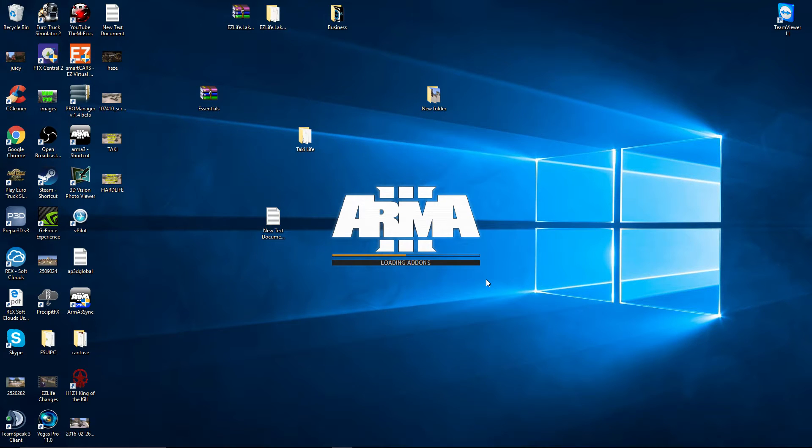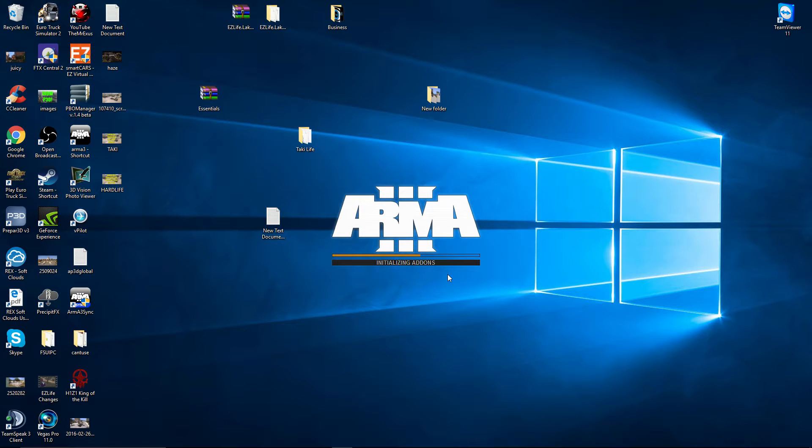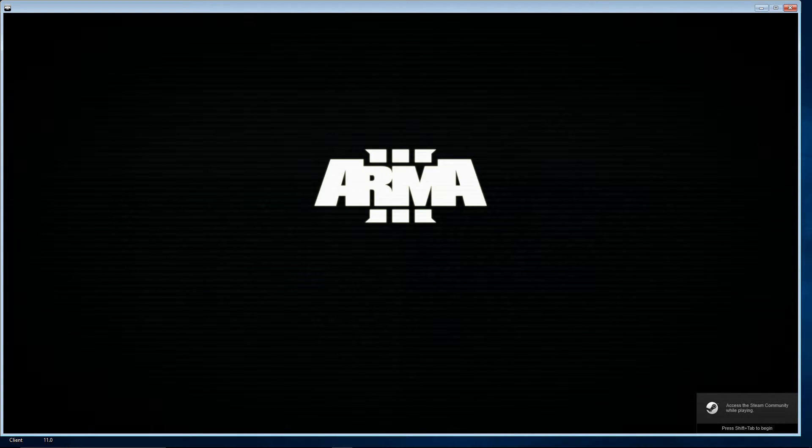I haven't touched it in over probably around a year so it is pretty old, but it should all be working. It's 3.1.4.8 framework and it's got a lot of custom scripts and features. It's a very custom Altis Life mission - unmodded. It was originally unmodded, then we added some mods, and I've retaken the mods out to make it a default mission.